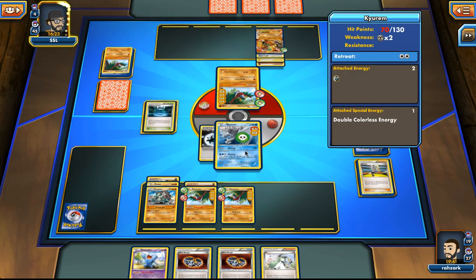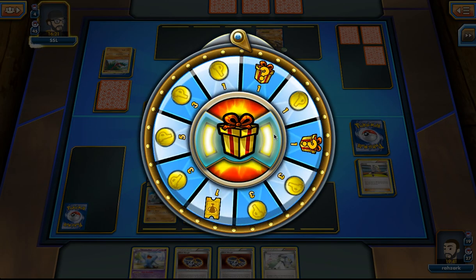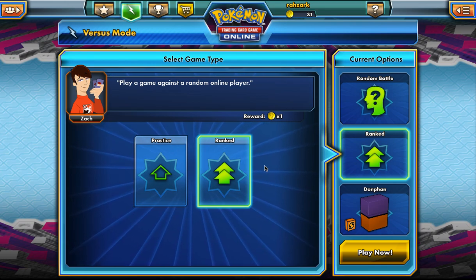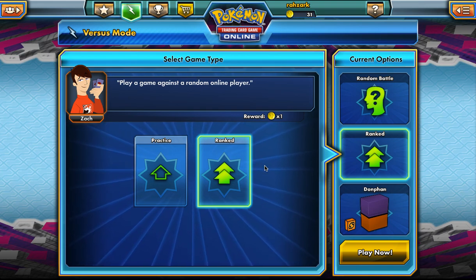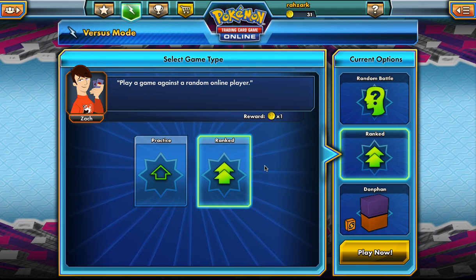There's not much our opponent can do here — unless he plays a Lucario. That's the deck I believe is the best in the format. I really like my list; I think it's really well-tuned to play against Seismitoad decks, although we didn't play against one today. You guys can take my word for it, or maybe you want to play your own list, which is totally fine and acceptable — that's why it's interesting to have discussion going. I hope you guys enjoyed this. I'll see you next time, bye!